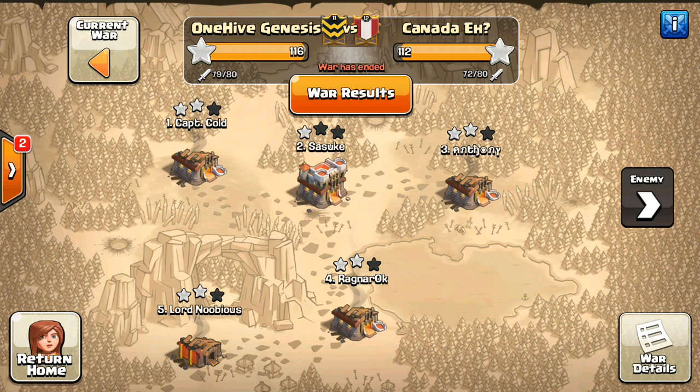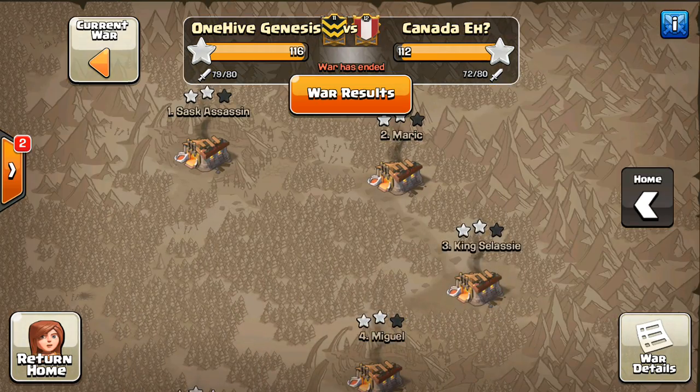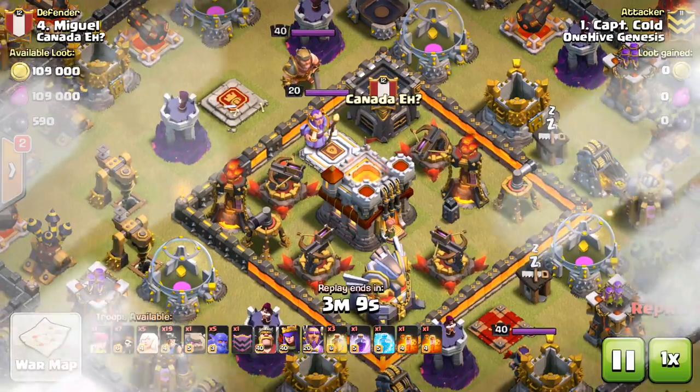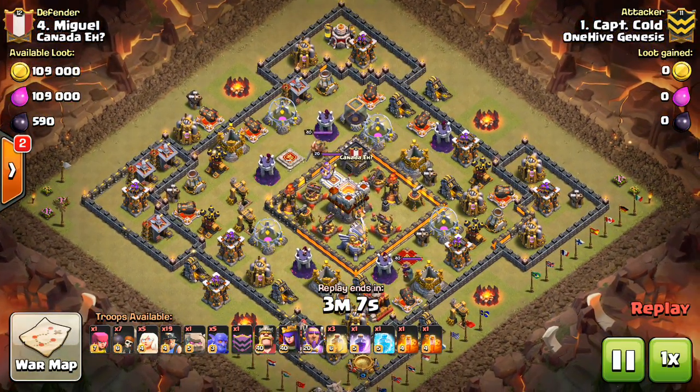Very close war. They actually didn't use some of their attacks — I'm not sure why — but they did have a bit of some engineered bases. This isn't a war recap, so I'm not going to talk too much about the war. I'll probably do a war recap tomorrow, because I want to show some of the awesome three stars. But today the focus is on the non-three stars, the failed attacks, and what we can learn from them.